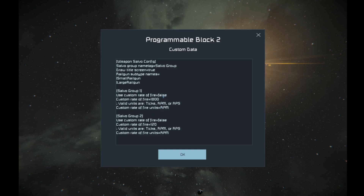Looking at the screen, we're going to go to salvo group one where our autocannons are. We're going to select 'false' and delete that, then add 'true.' And here I'm going to modify the rounds per minute to about 850.